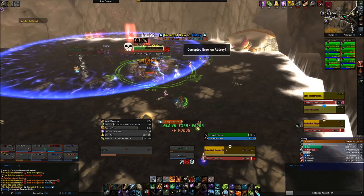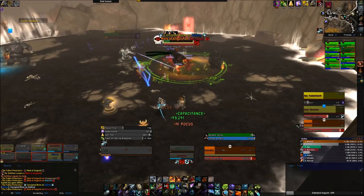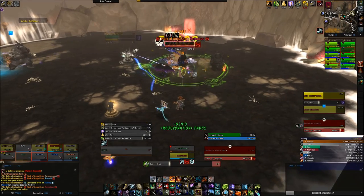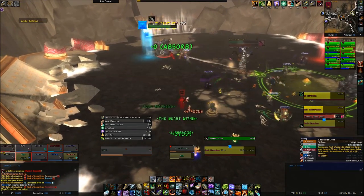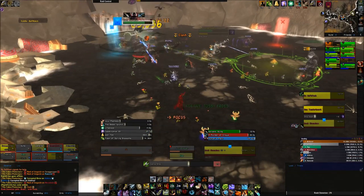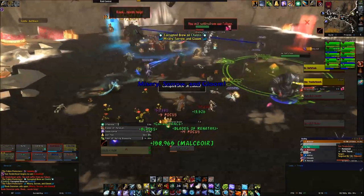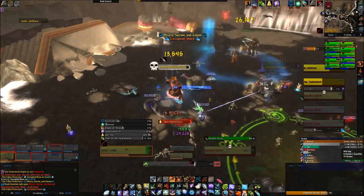Rook Stonetoe is a boss that needs to be tanked and faced away from the raid. He does a frontal cleave ability called Vengeful Strikes that hits hard, but as long as the tank is aware of it coming and pops their active mitigation, it's really not that bad at all. He also tosses out Corrupted Brew as a missile-like projectile that targets a random raid member — you can easily avoid it as it has a long travel time. Lastly, he does a combo of Clash and Corruption Kick, basically pulling someone in the raid to him and then spinning, doing a ton of damage to anyone caught within the spinning kick. The lesson here is get out quickly.